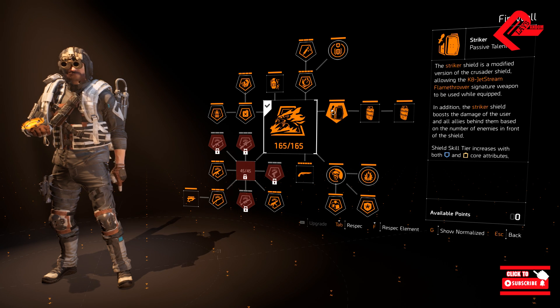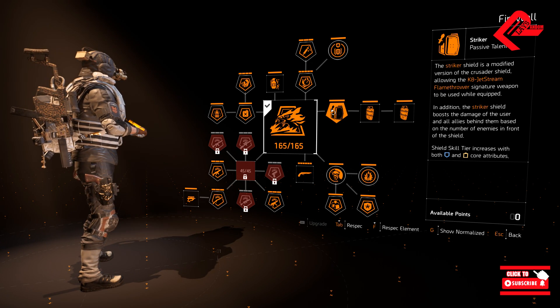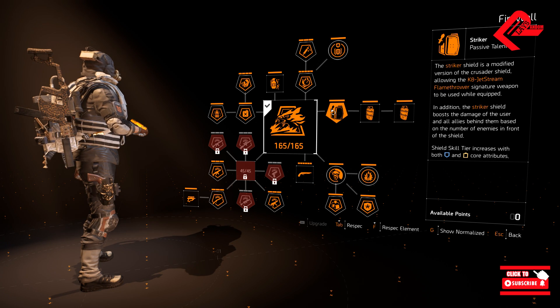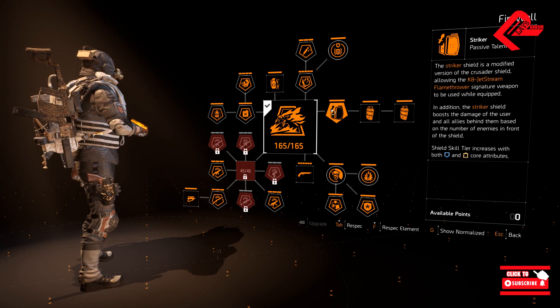And lastly, this one is a Striker Shield. This is nothing new — it will be a modified version of the Crusader Shield wherein you can equip the Jetstream Flamethrower, which is your specialized weapon. Upon using this, you can boost the damage of the user and all allies behind them based on the number of enemies in front of the shield.